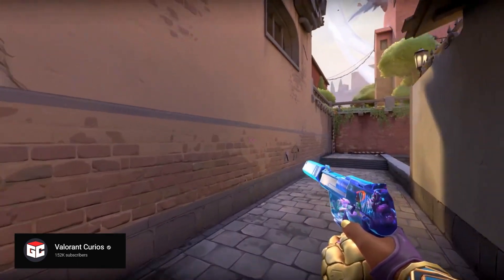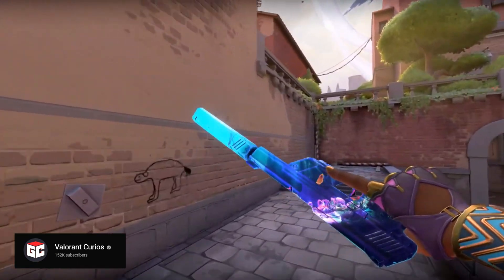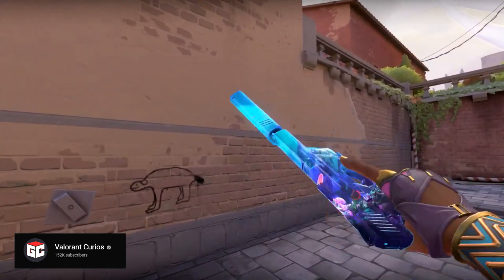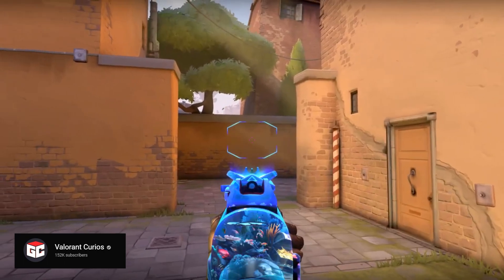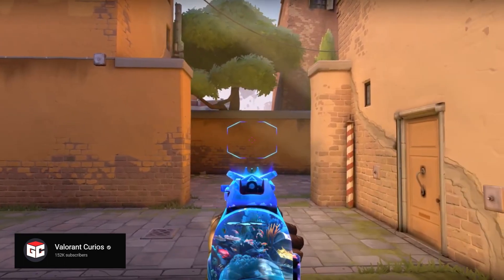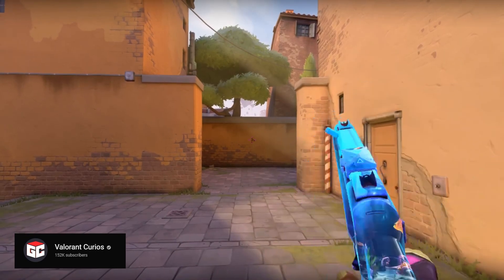One thing to note is that the Lightweight Collection skins are actually RGB — they're not exactly pearlescent, so they change color every single time; it doesn't depend on the angle. It looks pretty nice. I really like the black version as well as the Graduation — they are pretty nice in game.